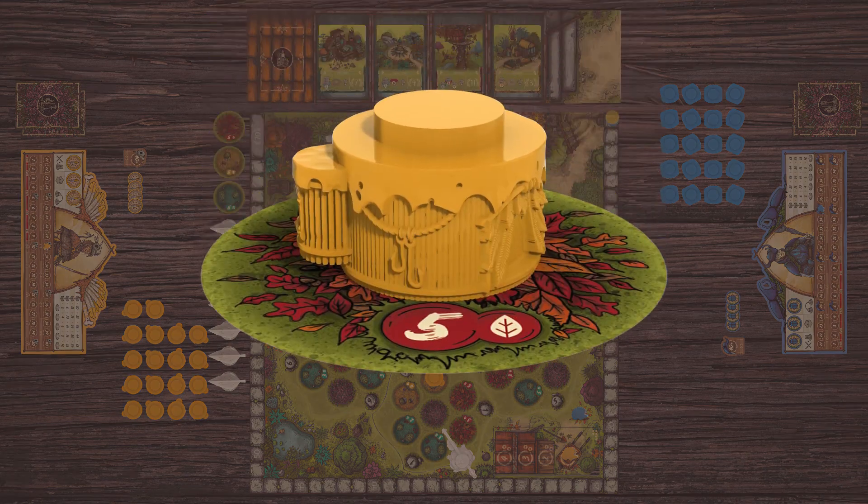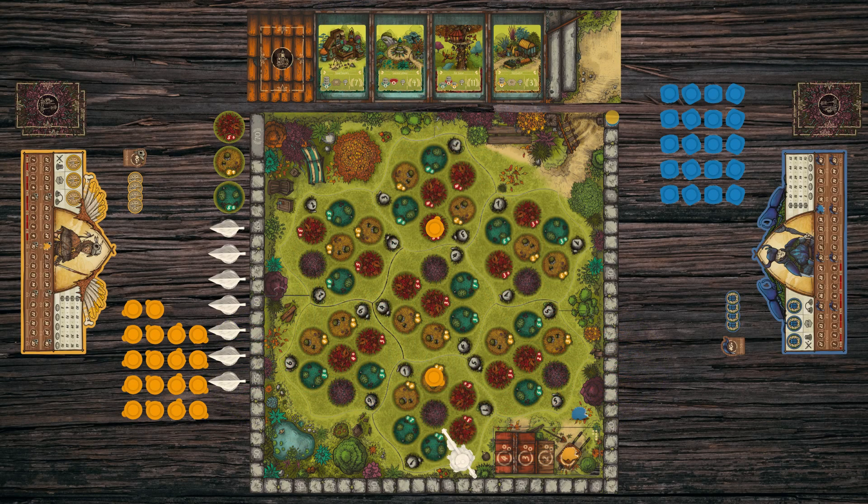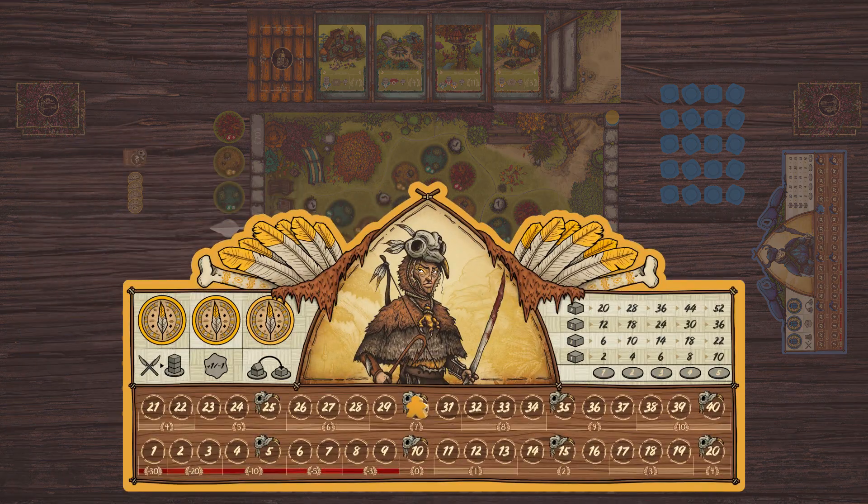If you want to add a floor to one of your buildings, pay the land value plus one for each floor already constructed there. You can also choose to abandon one of your buildings in the territory where the torticrane is located. To do this, take back the floors that make up the building, return the roof to the reserve if necessary, and move your population token forward as many spaces as the number of inhabitants needed to construct it multiplied by two.